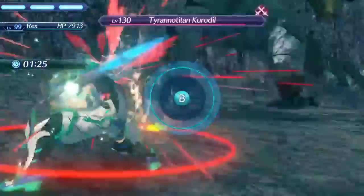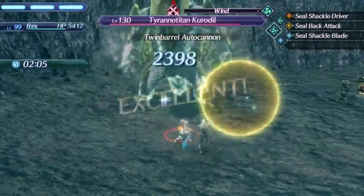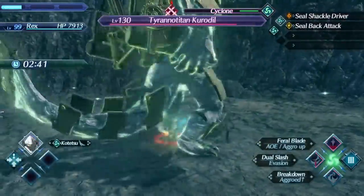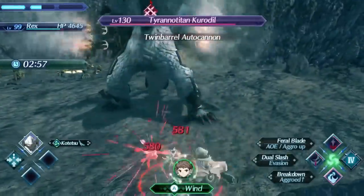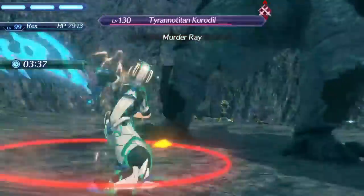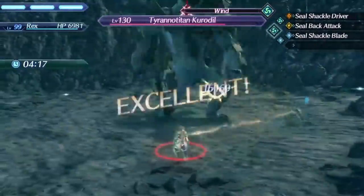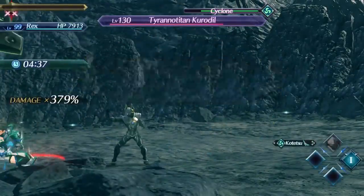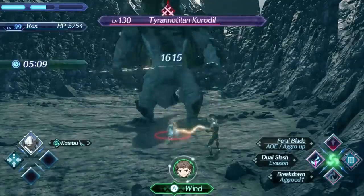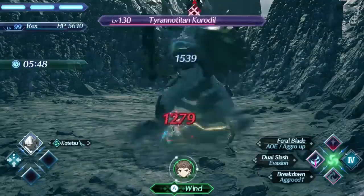This is on normal mode. I do have three aux core slots which most people are not going to have on regular normal mode, and I do have some more powerful accessories from challenge mode and aux cores. But even still, I have this really weak common blade I basically just pulled — E-ranked — and I'm essentially able to just defeat Tyrannotitan with it.